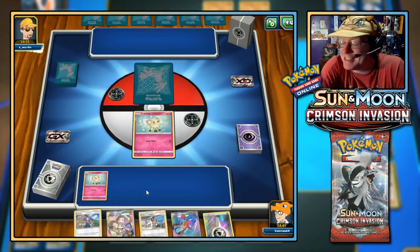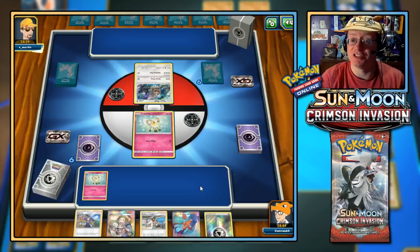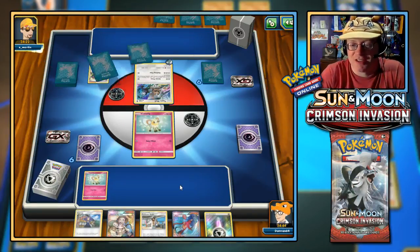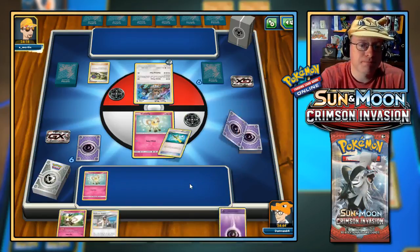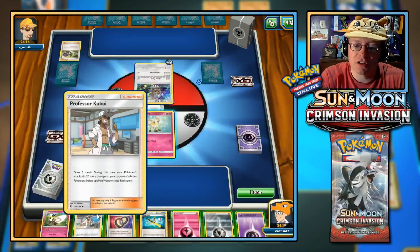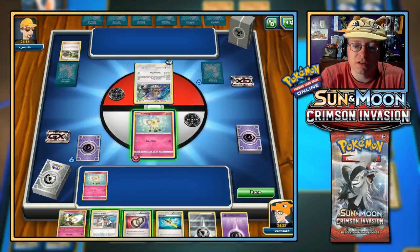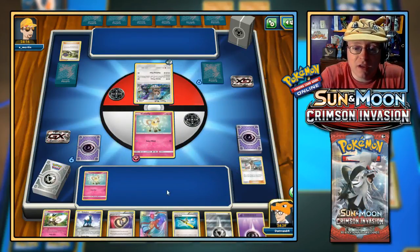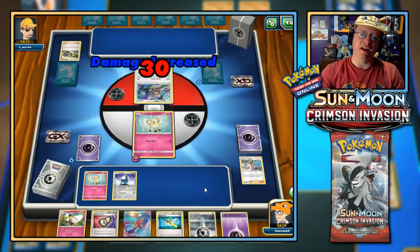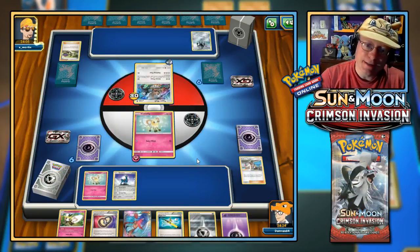We'll let the first Cutie Fly fall — that's its purpose in this deck. I want the opponent to take prizes. We see a Type: Null — we're going to see Silvally GX, it's a possibility. Double Colorless on Type: Null — not bad. We got Ribombee. I'll throw a Fairy Energy to the Cutie Fly and use Kukui to hit for 30. We also have Cobalion, and Skyla for the next turn. That's 30 damage to a 30 HP Pokemon — but Cutie Fly versus Type: Null is not the best matchup.